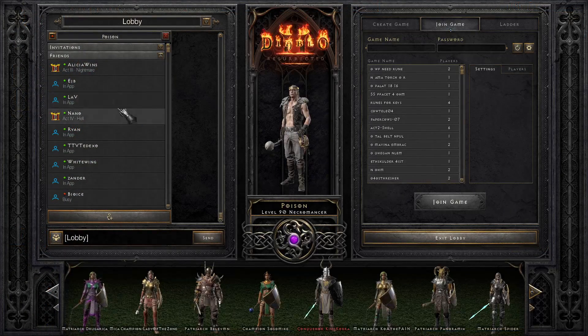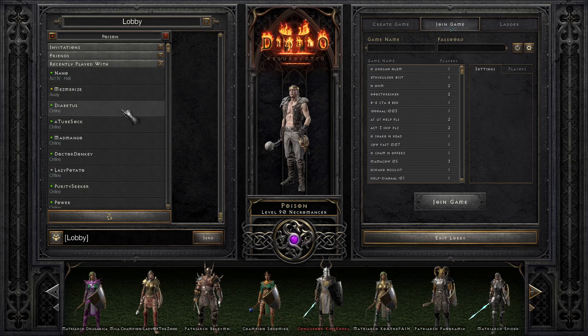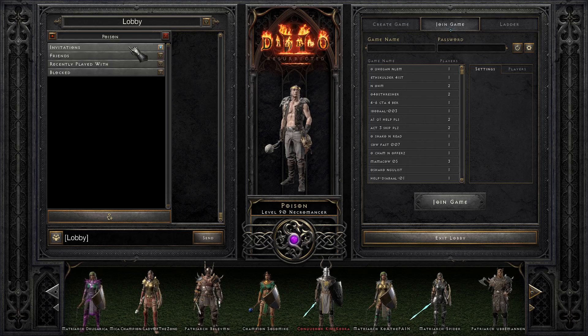If someone's your Battle.net friend or somebody you recently played with, they'll also be in that list. You can see there's Friends but then there's also Recently Played With, and anybody from a previous game should potentially work the same way. It's super underrated as a quality of life feature - instead of sharing a game name and password, you just join off your friend. If you're doing Baal runs with a group, you literally right-click, join game, and you're all in on the next game. If somebody wants to trade with you and they're on a different region, you just join their game from there.